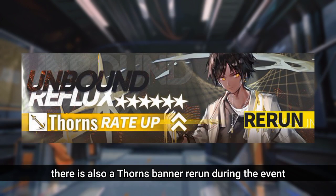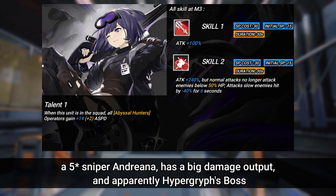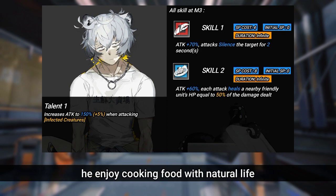There is also a Thorns banner running during the event. We get the 6-star Guard Thorns, a strong operator with the strongest Destroyer. A 5-star Sniper Andreana, who has big damage output and apparently a Hyper Graveyard Boss. And a 4-star Merchant Specialist, the reliable Uncle Jay, who enjoys cooking food with natural ingredients.